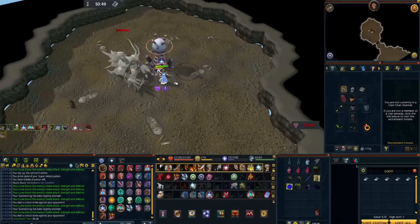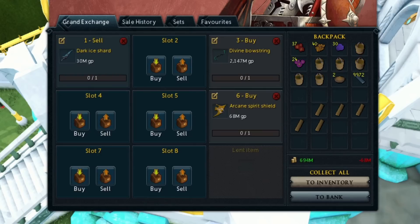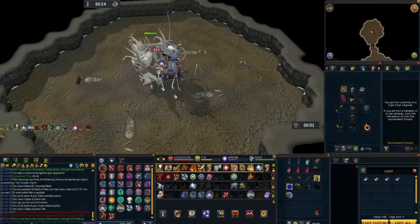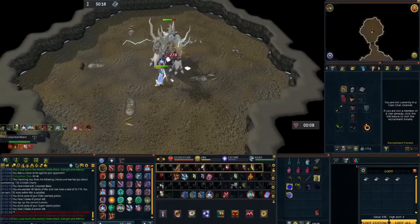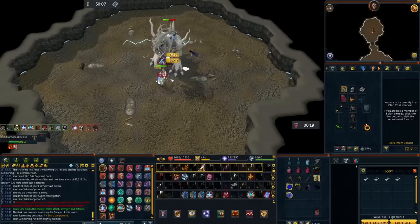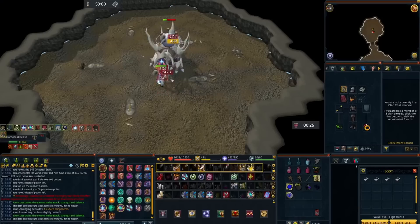Spirit shields have gone up a lot in price — I bought an Elysian spirit shield when Zamorak was released and it cost me like 50 mil, which is double the GE price, and Arcane spirit shields have been selling for over 70 mil. While spirit shields are rare drops from Corp, it does raise the GP you'll make from Corporal Beast. If you want to complete the Corp log or you've been thinking about doing Corp, now would be a really good time. I did make an AFK Corporal Beast guide, so I'll leave that in the description if you want to check it out.